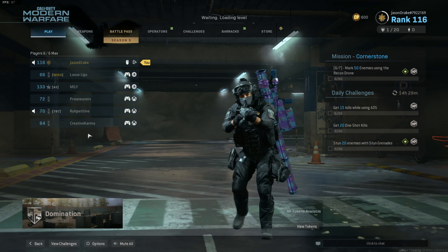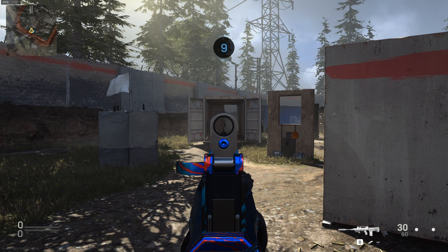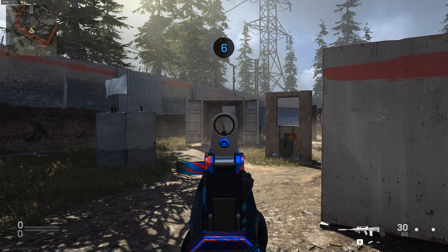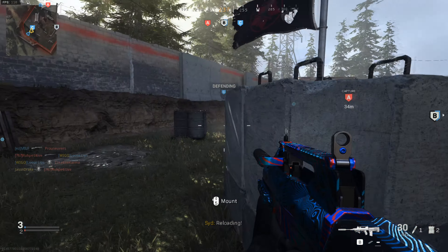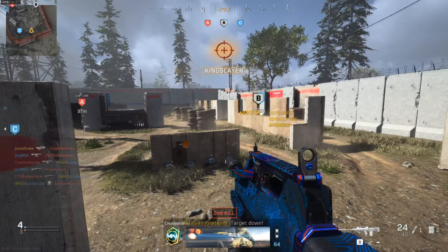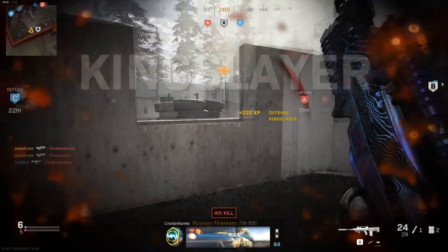Alright, I'm going with the single fire FAMAS. The FAMAS itself has a pretty wicked TTK — three shots and it didn't even need the buff to be decent. I'm giving single fire a shot. I've been using it lately and enjoying it. It doesn't have a faster TTK than full-auto or burst, but if you miss a shot you're not guaranteed to lose the gunfight, which is a big deal.